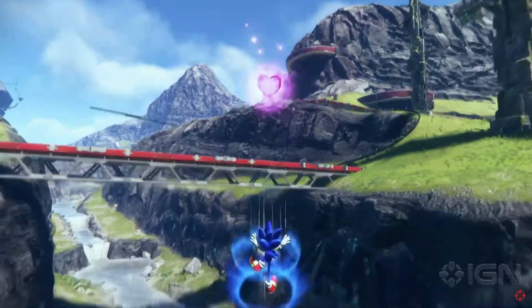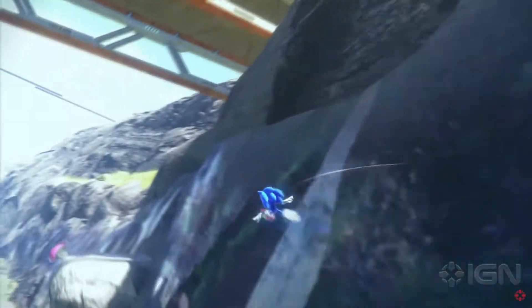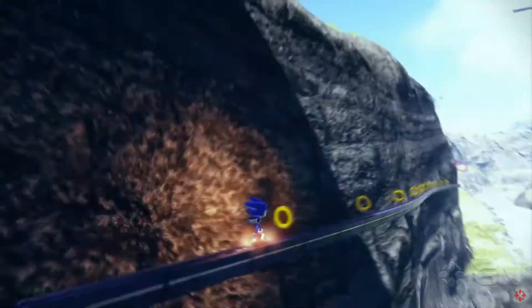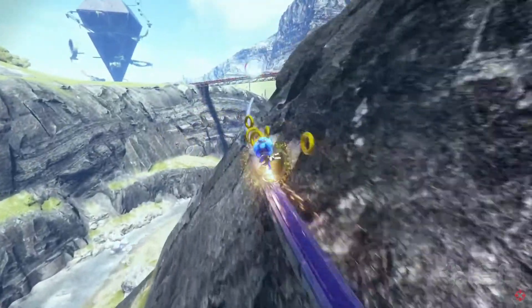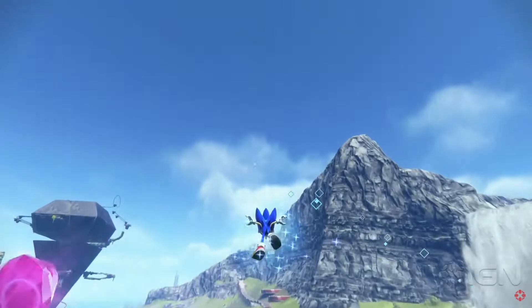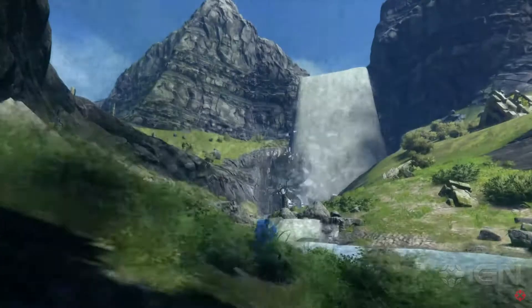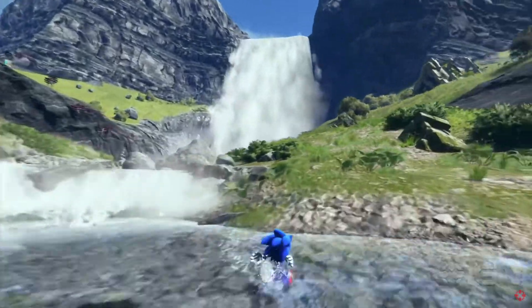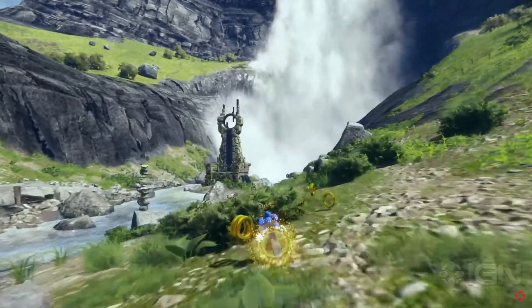I sort of noticed — did you see this? When he goes through the rainbow rings, it looks like they brought back the Generations trick system. So it goes through the rainbow ring and it looks like he gets to do tricks and stuff. But what would the tricks add — experience or something? And it seems like there's only one animation, so maybe that's just unfinished.